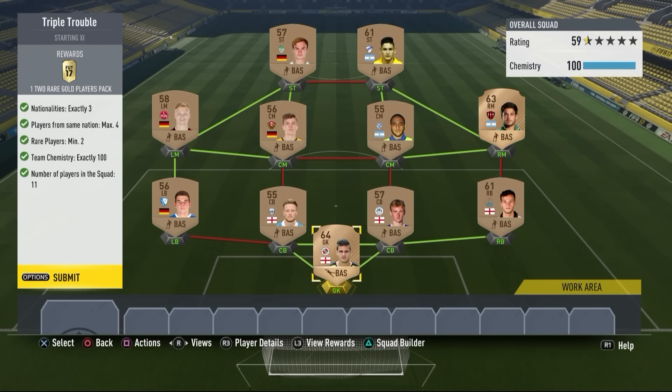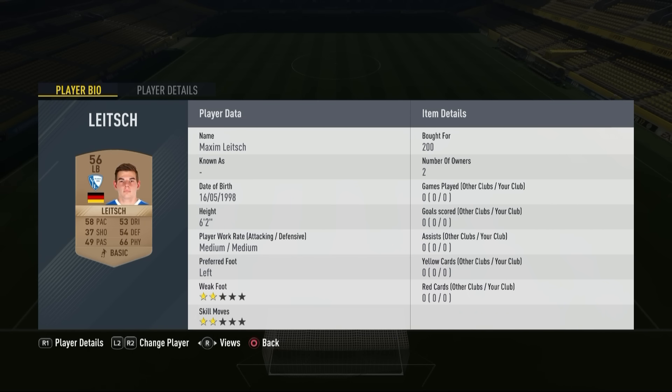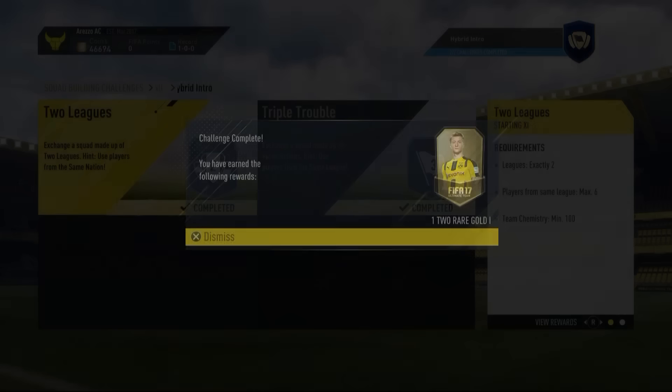This is the next squad. As you can see, we need 3 nationalities, a maximum of 4 players from the same nation, 2 rare cards, and 100 chemistry. My goalkeeper is indeed the rare card — got him for only 200 coins. Right back, center back, left back, right midfielder — all rare cards — each only 200 coins. The CMs, left mid, and striker I surprisingly had as first owners. Going to be submitting this squad and getting our gold pack.